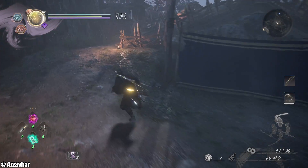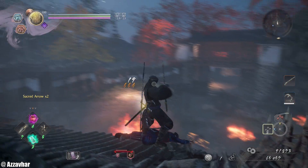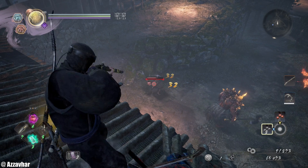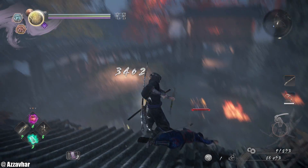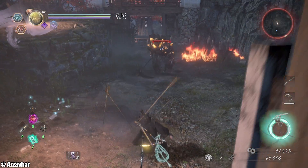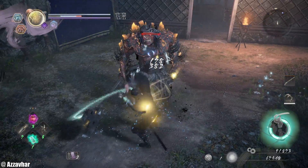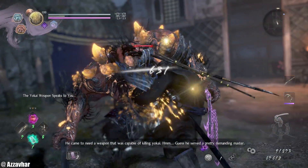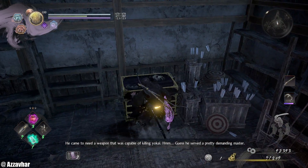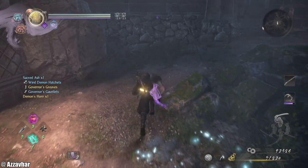We'll just grab all the stuff first. Rifle for this guy — pop him in the face. He's got quite a lot of health left actually. High stance this guy. Treasure chest inside — we'll grab that. This area is kind of clear.